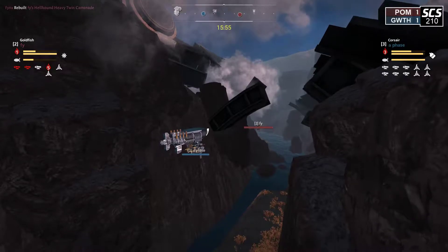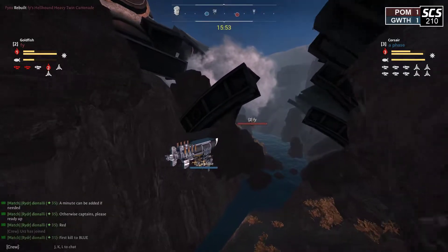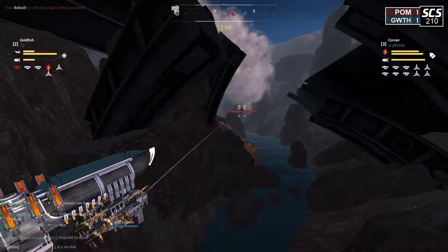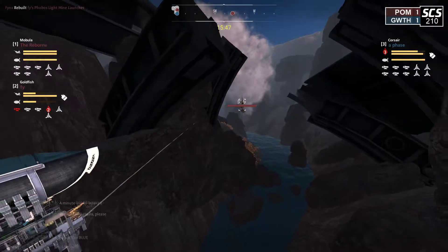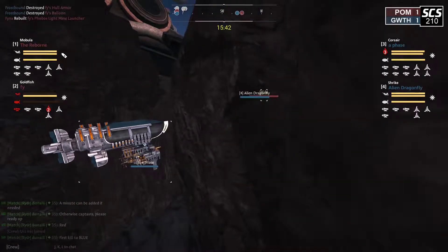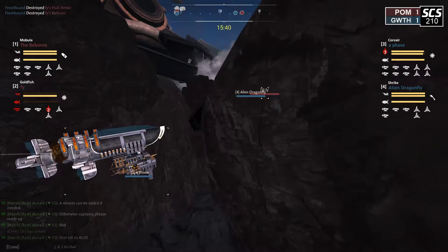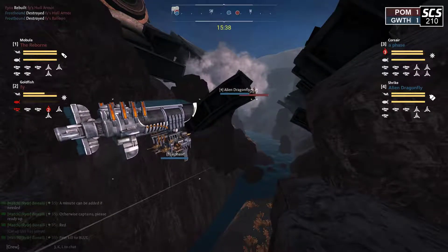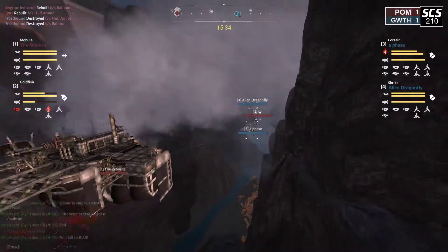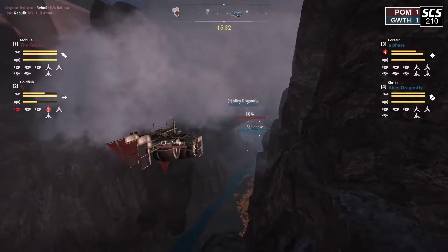Because Pomelos did defeat Glow Water Thralls in the final round of the round robin, it means that to take the tournament, if Pomelos win this game on Derelict they will be the SCS 210 champions. Glow Water Thralls will have to win this game and then also win a follow-up game on Canyon Ambush, so Pomelos effectively have a one-game advantage in this best-of-three set.